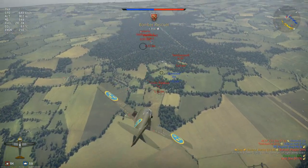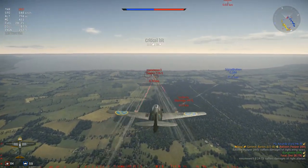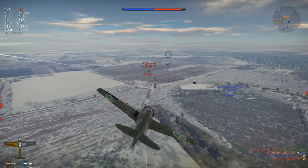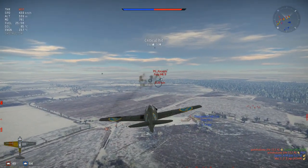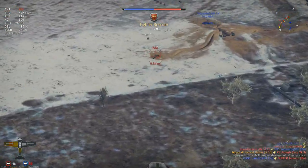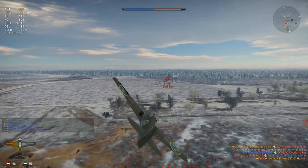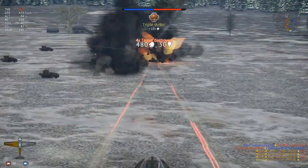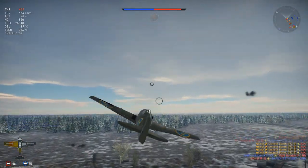One thing to note is that the 13.2mm guns have rather low muzzle velocity, so compared to .50 cals, the rounds drop to the ground more easily. Make sure when you shoot you aim a little higher than normal, especially when hunting ground targets — but that's not really a big problem at all.